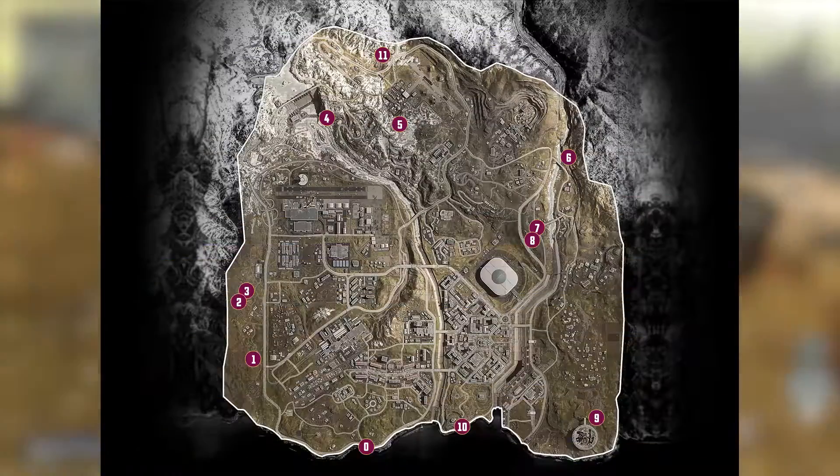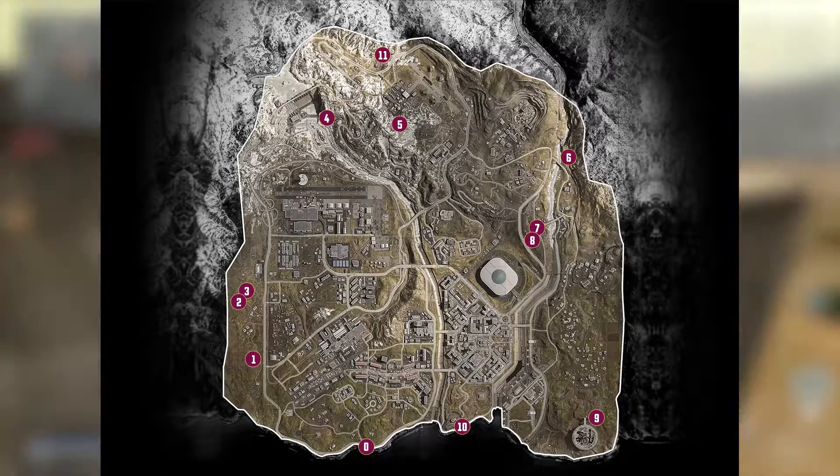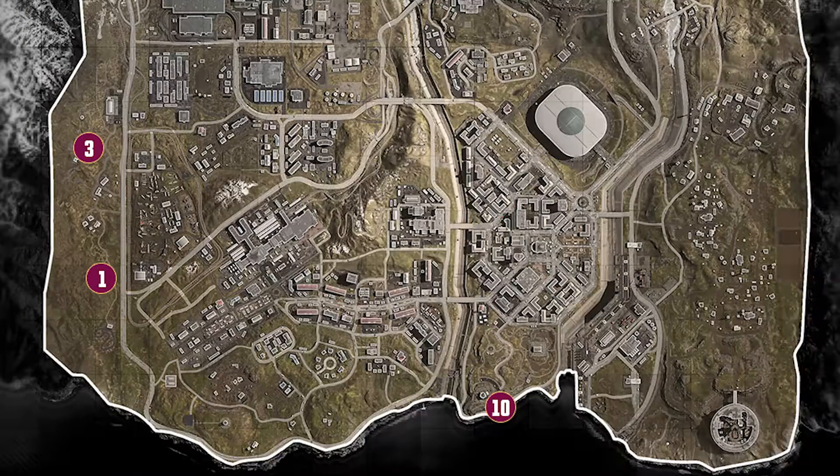In total, there are 11 bunkers on the Warzone map, and there are a few different ways of accessing them. First, we'll cover the bunkers that require a passcode to enter. Passcode bunkers can be entered by anyone who knows the code, so these will be hot locations on dropping.